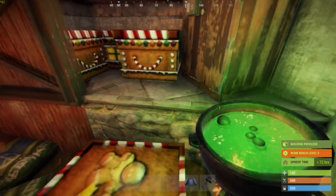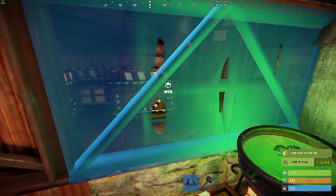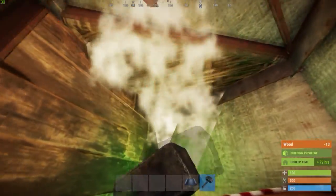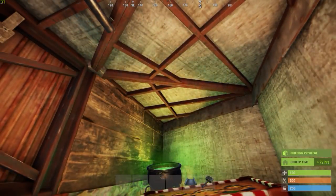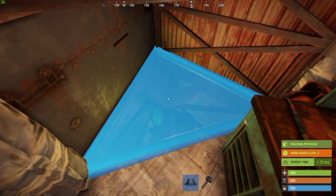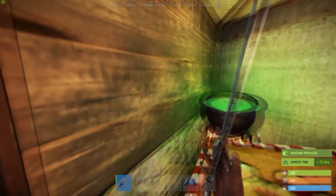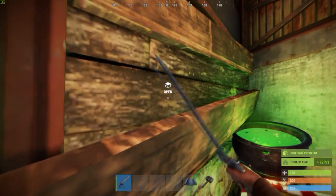Below the turret we enter the basement. Store your most valuable loot here. Before you go offline, place a wooden half wall in front of the TC, soft side facing towards you. Then place a triangle on top and upgrade it to armored for just 7 HQM. Note that you can place the floor tile from the inside as well as the outside of the basement. When you come back online, spawn inside the basement, take a tool such as a sword or a hatchet and destroy the half wall.